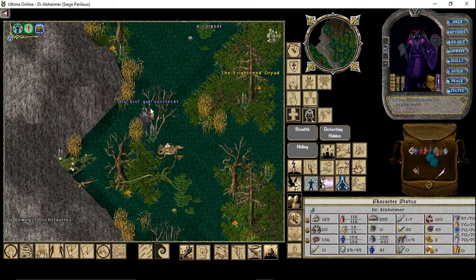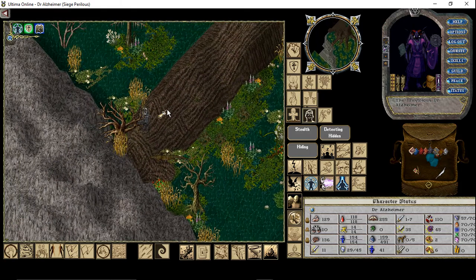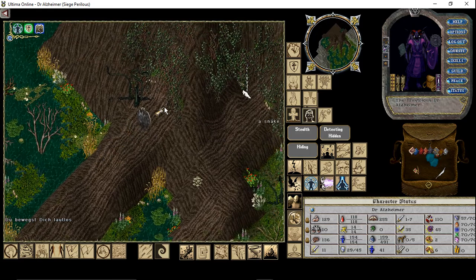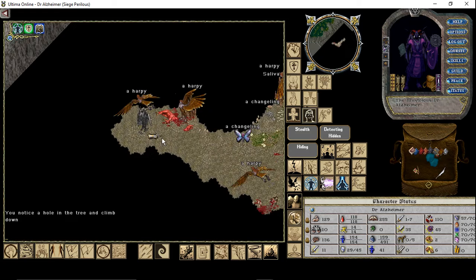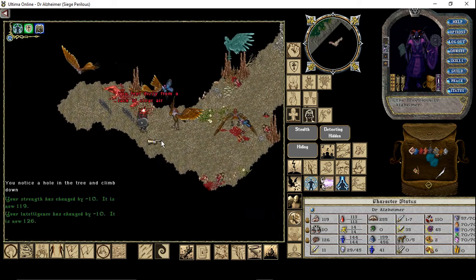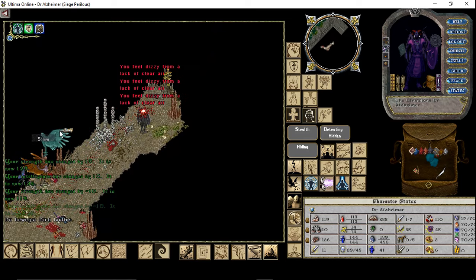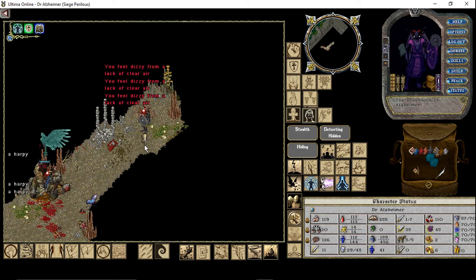Now I will show you how to kill the far more problematic creature, which is Saliva. She is a green harpy and resides close to the place we visited, in a small area you can enter by walking through this wall. I strongly recommend playing this with a stealth character so you can stay hidden while searching for her. Inside there are harpies and changelings — really nasty — and here is Saliva. You just have to kill Saliva and nobody else. Hurry, place your summon close to her, and invis yourself as fast as you can.